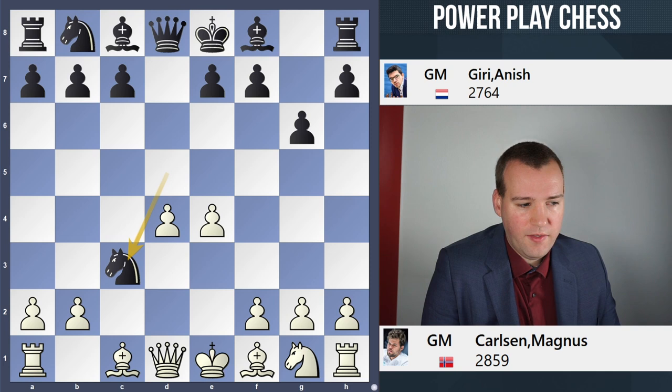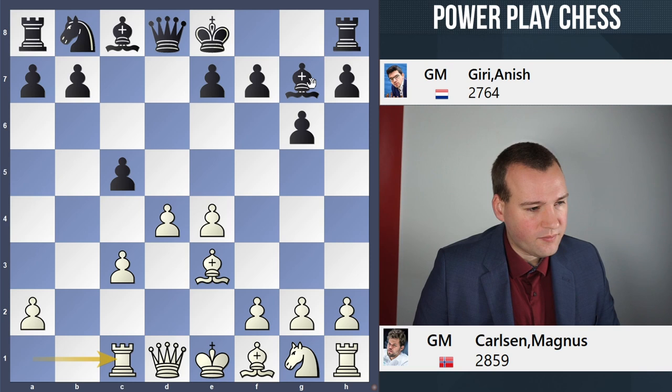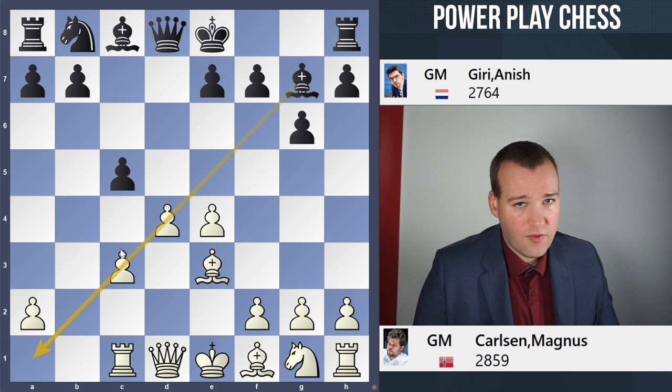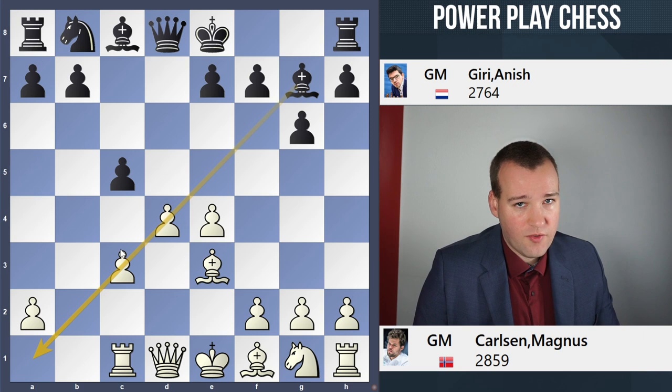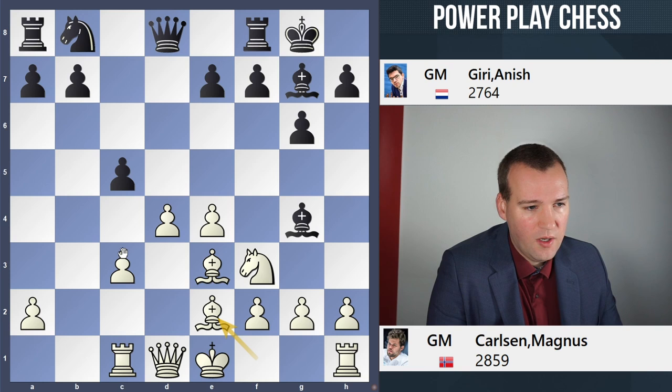All very well-known theory of course. Magnus goes for a very interesting setup with the move Be3, and now after c5, he puts the rook on c1 to get the rook out of the long diagonal, trying to strengthen the center. After castling kingside, Nf3, Bg4, Be2, Qa5.